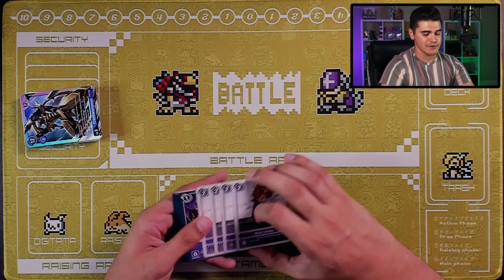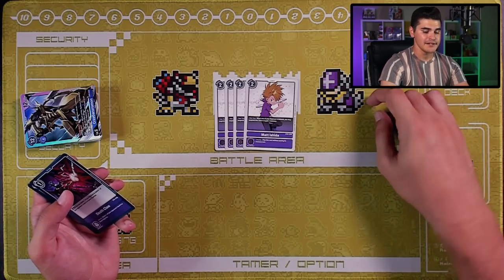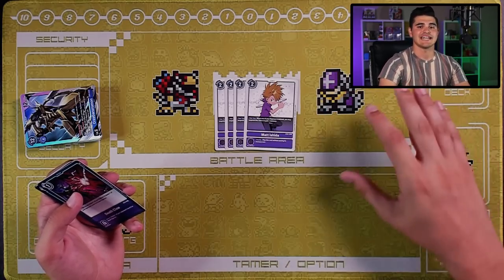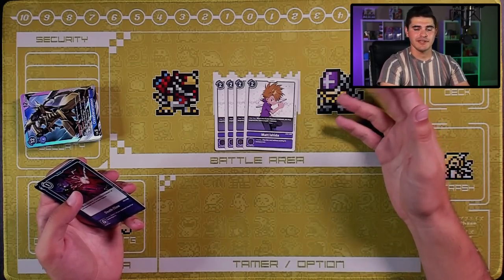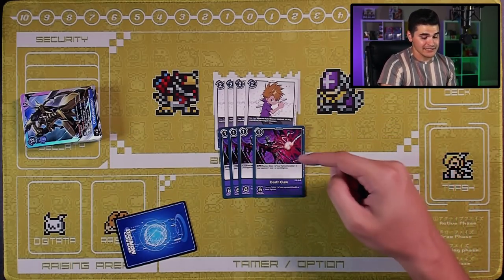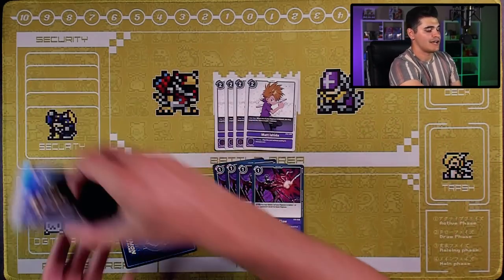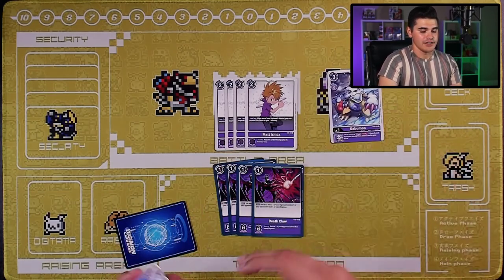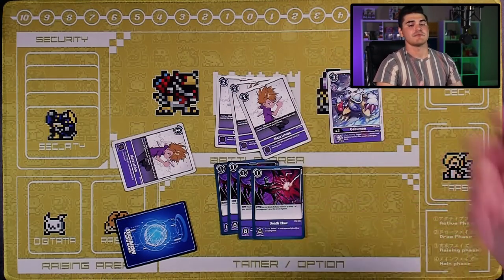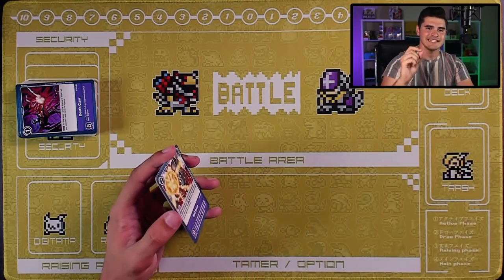For tamers and options: four copies of purple Matt — two cost to play, when one of your Digimon is deleted you may suspend this tamer to gain one memory. Purple has cards that let you delete your own Digimon to activate effects, so this is a great memory refund. One such card is Deathclaw: four copies, one-cost option — you may delete one of your Digimon to delete one of your opponent's level four or lower Digimon. For example, sacrifice a lowly Gabumon to remove an opponent's blocker, and if you have Matt, rest him to refund memory so you can swing freely.